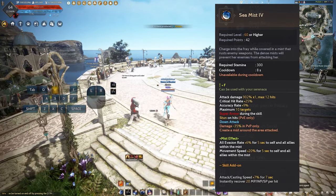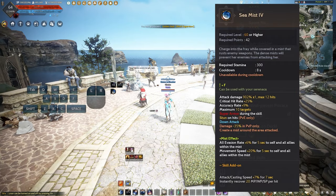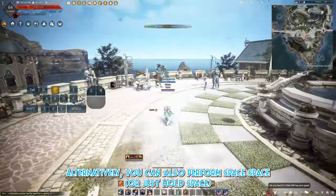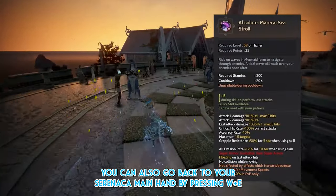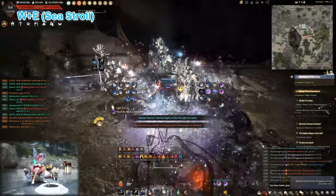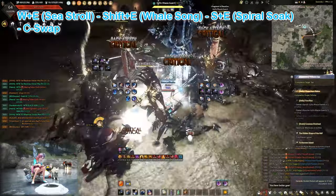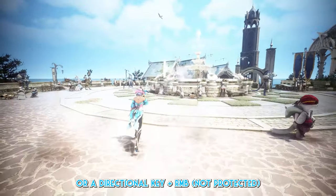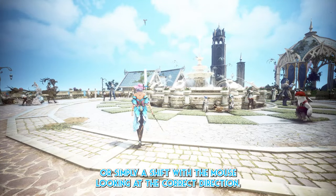Moving on to pack-to-pack movement: your primary movement ability is WF which is Sea Mist. It grants you a 6% evasion buff and a 20% movement speed buff, followed by W+RMB which is Spare No Quarter. Alternatively, you can also perform Space Space, which is that unprotected movement ability that grants you a bit of crowd control clearance. You can also go back to your main hand by pressing WE, going into Mermaid Form, from which you can perform the combo: WE which is Z Stroke, into Shift E which is Whale Song, to SE Spiral Soak, before C-swapping back to Awakening. To reposition behind the pack, you can use SF which is Ocean's Monarchy, or a Directional Key plus RMB, or simply Shift with the mouse looking in the correct direction.